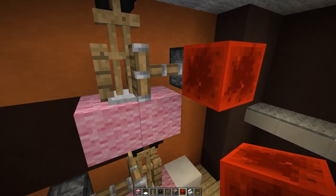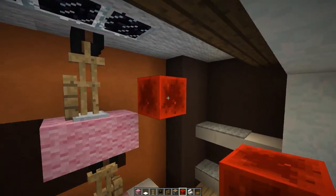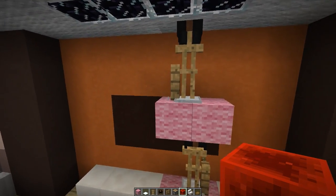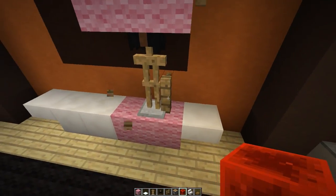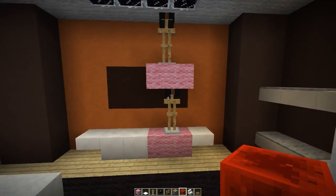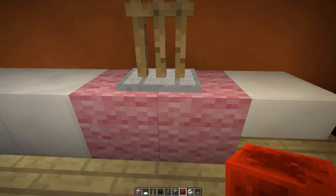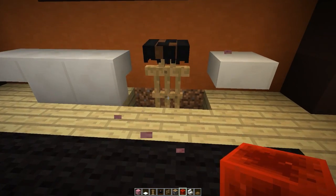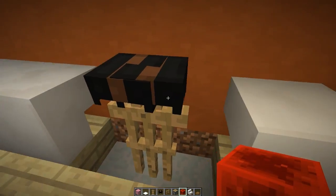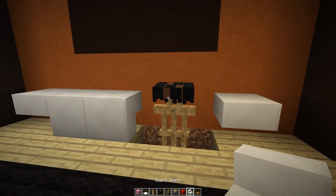Now we need to power these pistons to push the armor stands into the fences. Grab your redstone block and power the pistons just like that. It's very important that you break the pistons before you break the redstone block, so make sure you go around, break your pistons, and then break the redstone blocks. Now you can break both of your fences as well. Drop down this armor stand on the one below — break the top platform, then break the bottom platform — so it drops down perfectly on top of the snow.